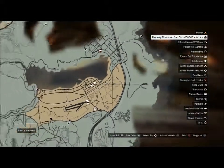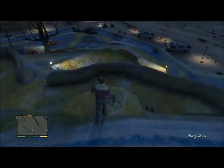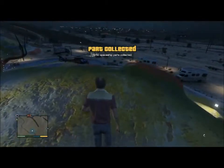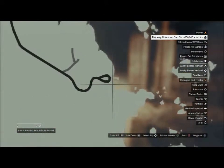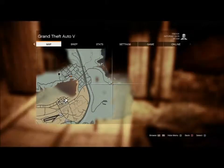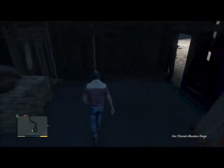Number forty-nine is in Sandy Shores — they call this the Beam Me Up Park. You're looking for a colored mountain; climb all the way to the top and you should find it. Number fifty — the last one — is in the Chiliad Mountain Range. You're looking for a not-so-good-looking shack with a boat sticking out. It should be right behind the boat.